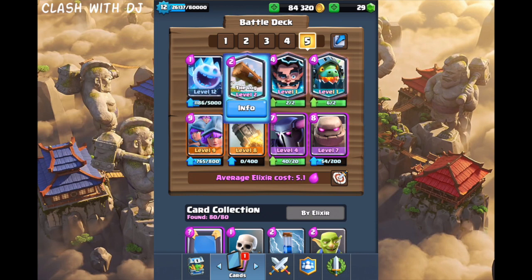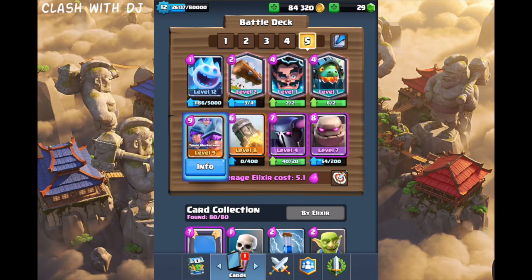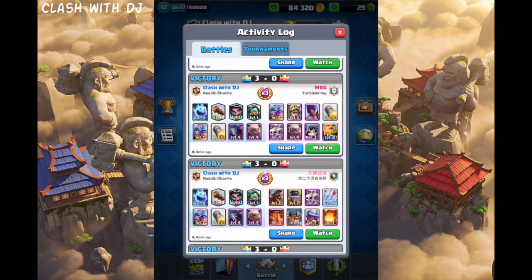The Ice Spirit and the Log are just to cycle. E-Wiz and Inferno Dragon are great for defense. Three Musketeers — I just love them. Rocket is amazing for defense and offense. And then Golem and Pekka are going to be our main push.